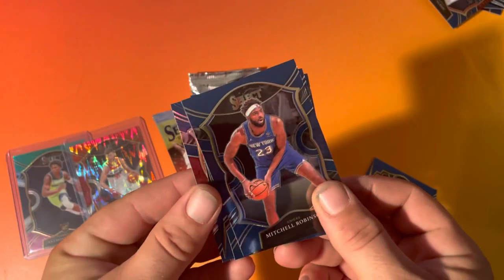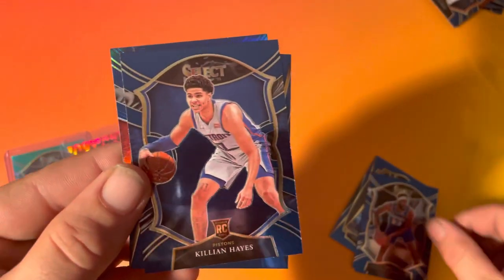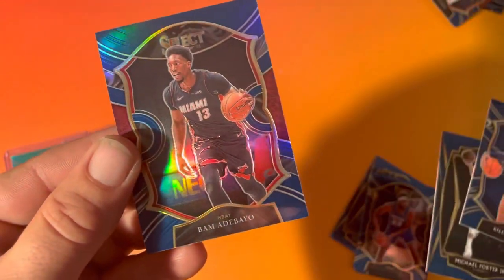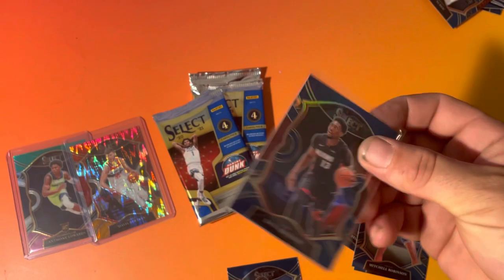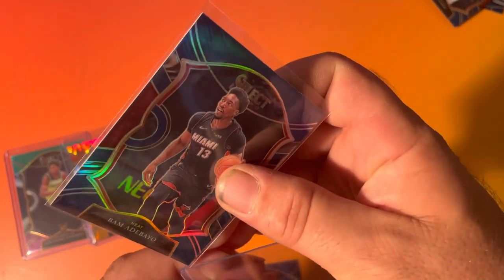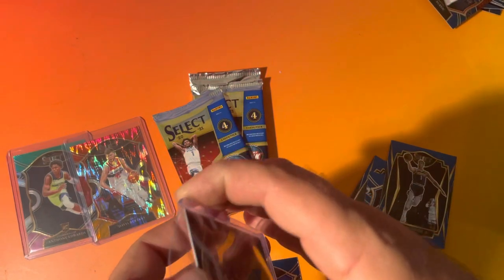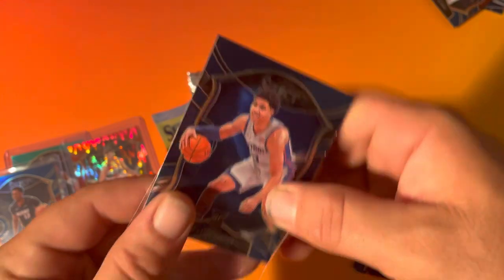All right, first card Mitchell Robinson. Another Killian Hayes, a Michael Porter Jr., and a Bam Adebayo — let's go. Another Killian — definitely not getting any LaMelos.